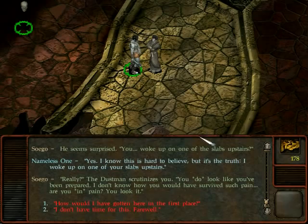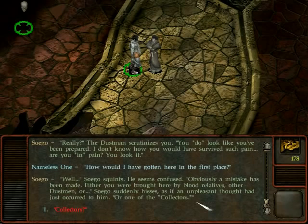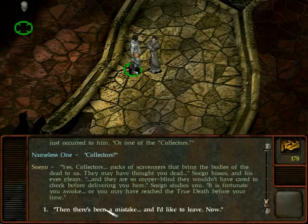Zoego scrutinizes you and says you do look like you've been prepared — he doesn't know how you would have survived such pain. When I ask how I got here, Zoego squints, confused, and says obviously a mistake has been made. Either you were brought here by blood relatives, other dustmen, or — he suddenly hisses — one of the collectors. Collectors are packs of scavengers that bring bodies of the dead to them. They may have thought you dead and they're so copper-blind they wouldn't have cared to check. He says it is fortunate you awoke — you may have reached the true death before your time.